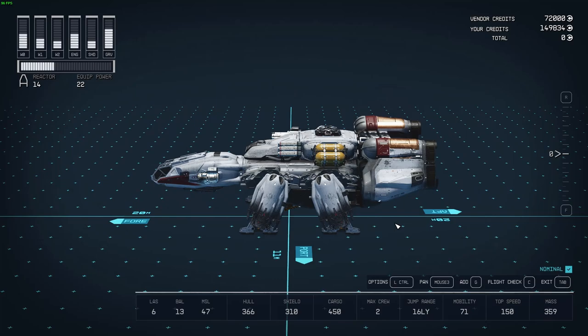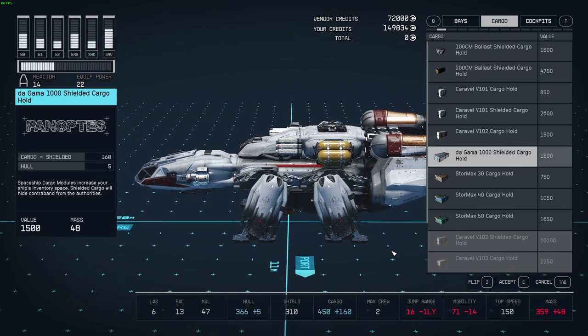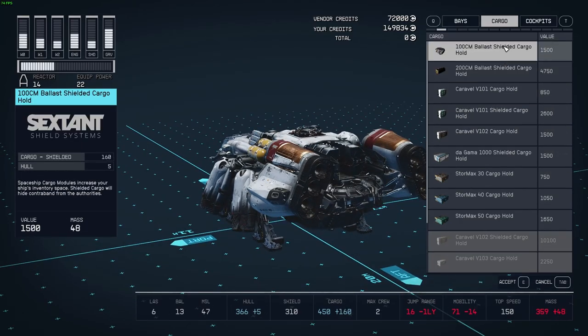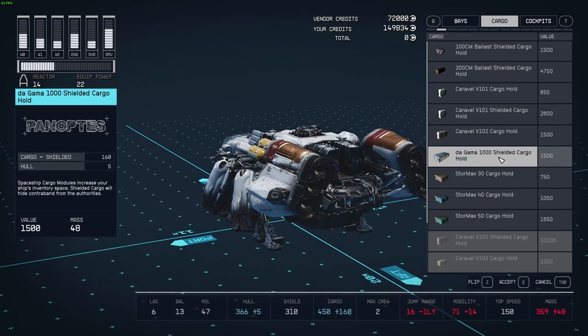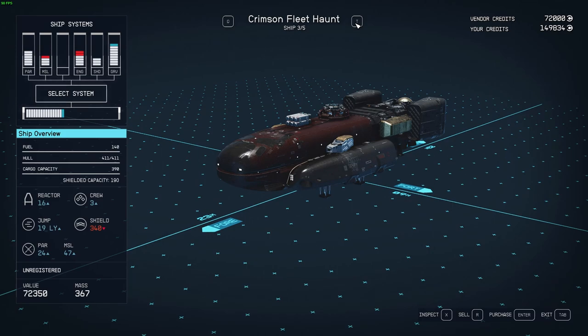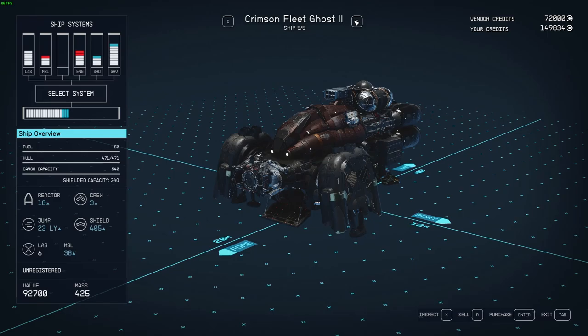You can always find a trader ship just floating in a planet's atmosphere to sell your contraband to. Obviously you don't want to bank on that because you won't really be able to travel around and do missions wherever you want, but definitely keep an eye out for these traders. I found one in my first playthrough and have yet to find another one, and I've played for over 100 hours now with early access.